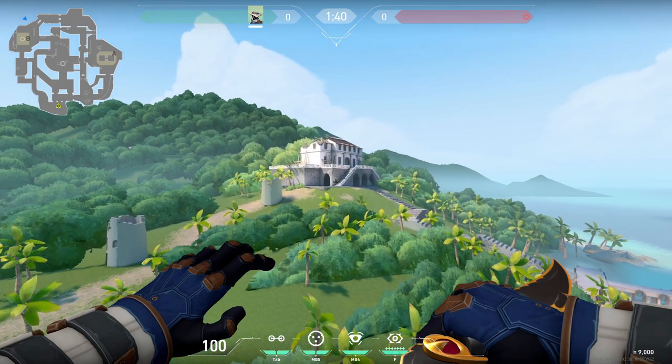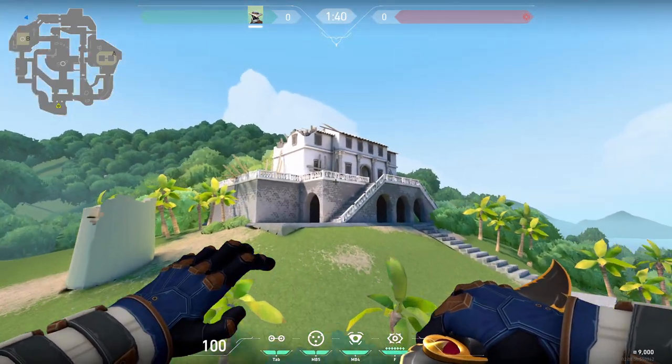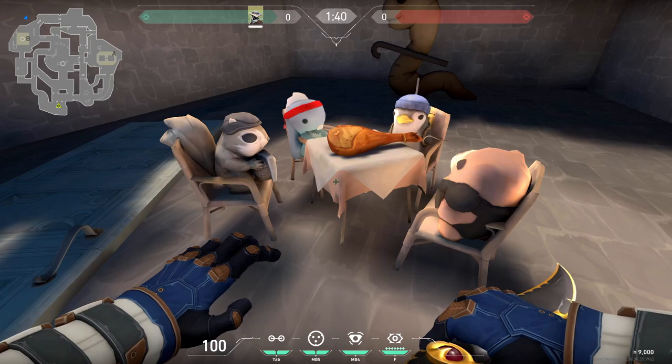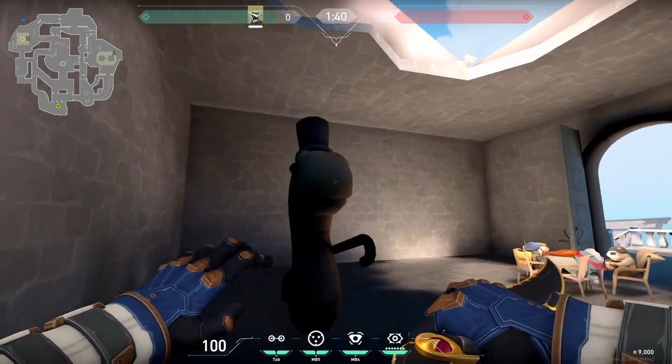Did you ever realize that there is this house? And you can fly to it, and you would be surprised what's inside — there are these four guys chilling out with this worm.